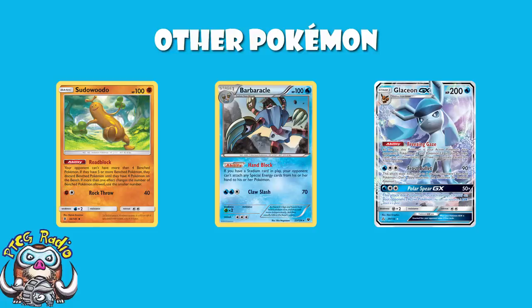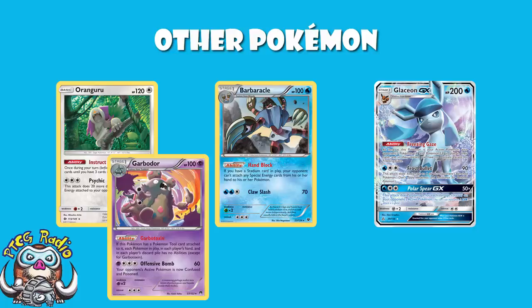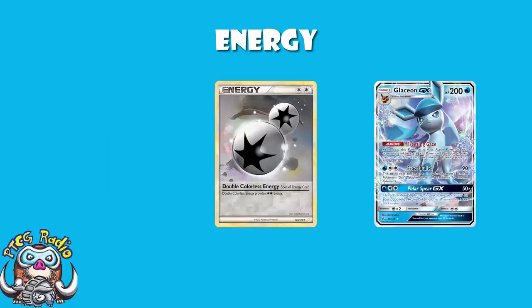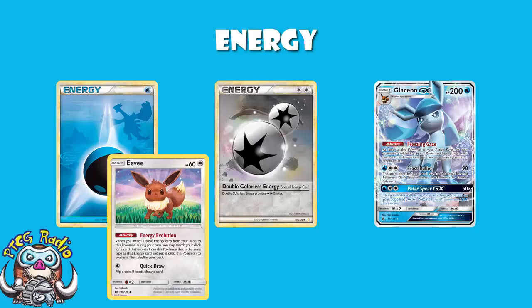Oranguru just draws until you've got three cards in hand — a nice little bit of extra consistency. Now, this deck is really reliant on abilities, so something like a Garbodor would suck. But the whole point of this deck is that you're slowing down your opponent and spreading damage — you should be able to KO a Garbodor when it comes into play or stop your opponent setting up. In terms of Energy, you've got to play four Double Colorless, and you're playing eight Basic Water. The reason you play the eighth Energy is that Turn 1 Energy Evolution on Eevee is absolutely spectacular — you don't want to be drawing anything that stops you getting a Water Energy on Turn 1.